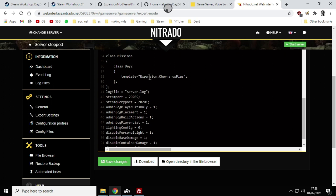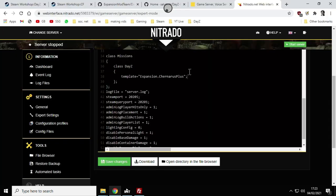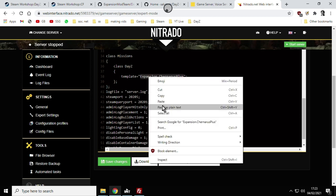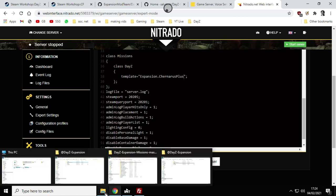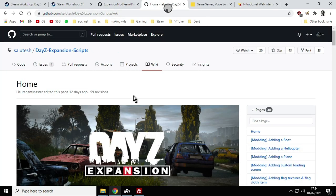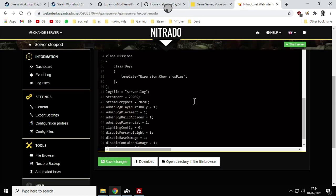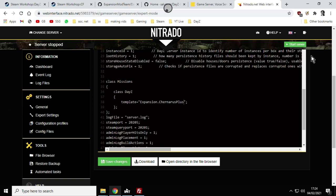Scroll down in the serverDZ.cfg until you find the 'template' line. Your current value might say something like 'offline.ChernarusPlus' or 'offline.Enoch' for a Livonia server. We want to change it to 'Expansion.ChernarusPlus' because that's the mission with the XMLs we want the server to start with. Go back to your DayZ Expansion mod folder, left-click then left-click again on 'Expansion.ChernarusPlus,' right-click copy, and paste it between the quotation marks in the config file. If you want to run one of the other missions like Expansion Chernarus Plus Gloom for different lighting effects, look through the DayZ Expansion instructions for that. Once done, save the changes and start your server.